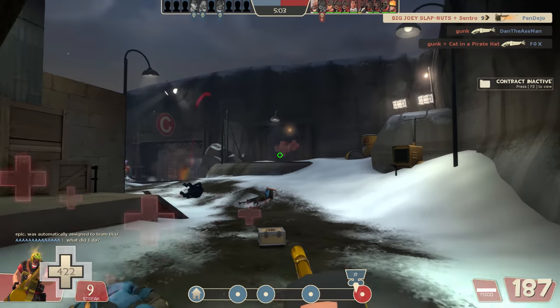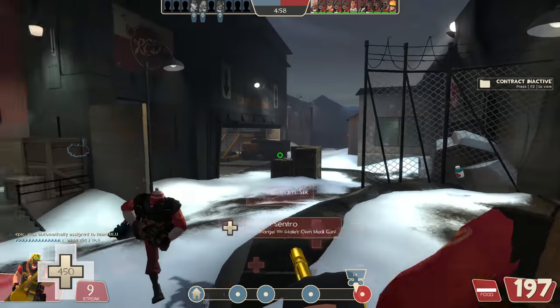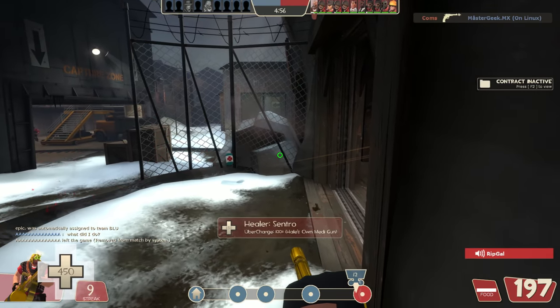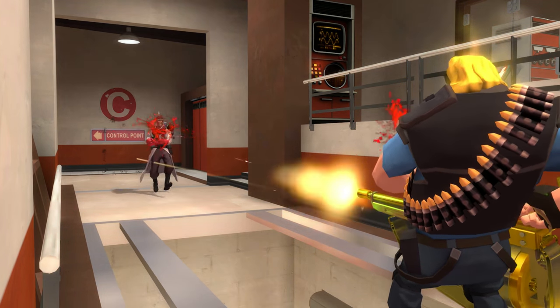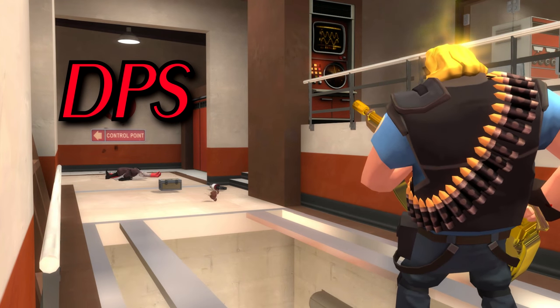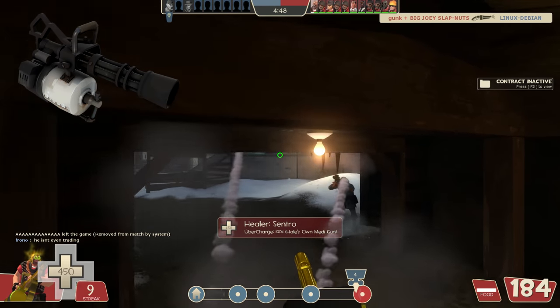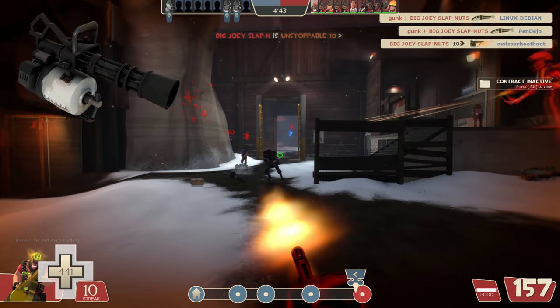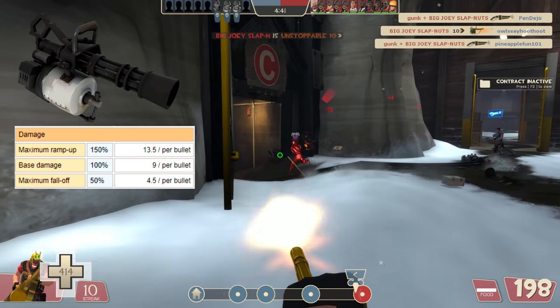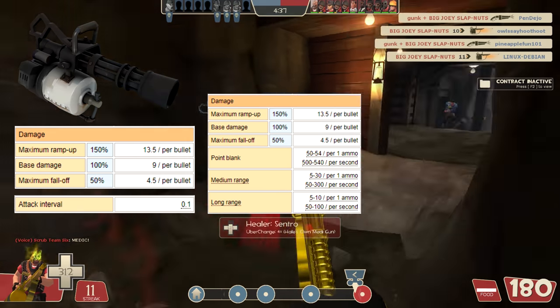In the end, you can look at this list and make your own decision of which weapon trumps the other. First, let's look at DPS. The stock minigun has been said to have the higher DPS between these two weapons, which is technically true. Although both weapons deal the same damage per bullet, the stock minigun has the faster attack interval, allowing it to deal more damage per second as long as its bullets are connecting.